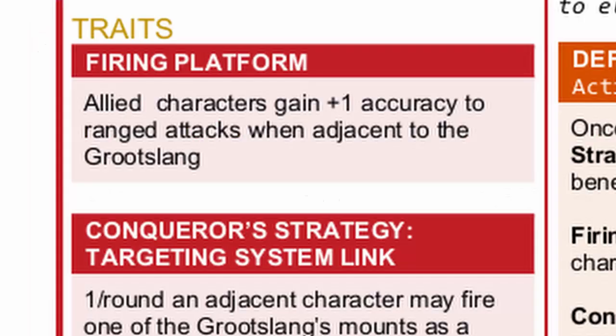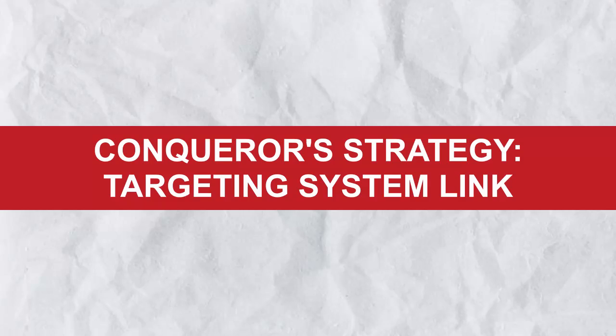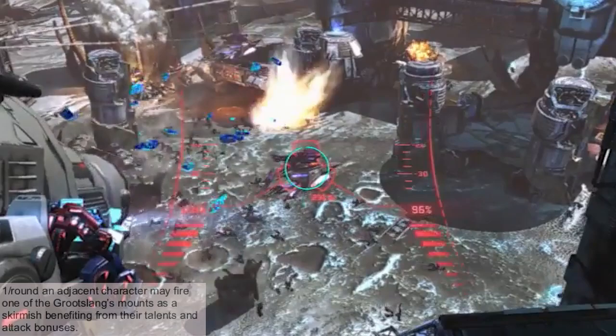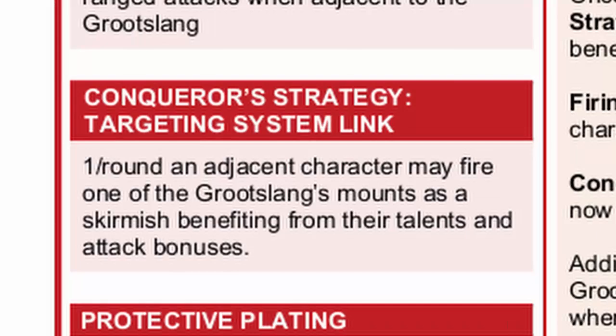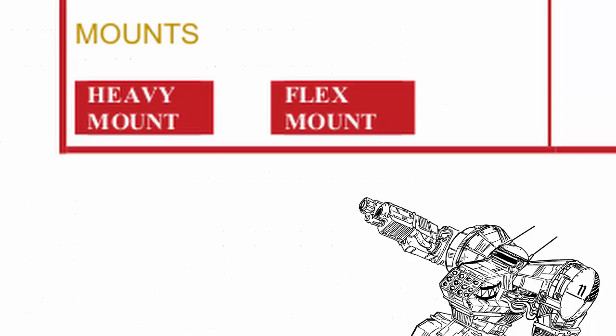As for its traits, it has three of them. First, Firing Platform just makes the guns of all allies around it more accurate. Second, Conqueror's Strategy Targeting Link Systems: once per round an ally can use Groatslang's weapon to attack instead, like the turret section common in 20th century shooter games, but only as a skirmish — so super heavies are not going to work well for Groatslang. Third, Protective Plating: when Groatslang stabilizes, everyone around it gets overshield. In short, everyone should stick around Groatslang to maximize its support, and everyone can shoot more accurately so things will die faster.